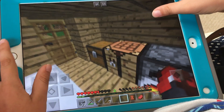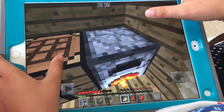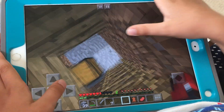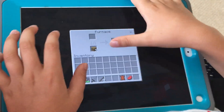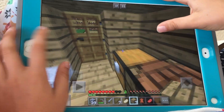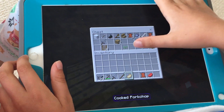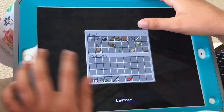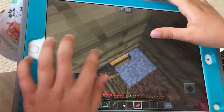We're going to get shears and a cooked pork chop — sounds yummy. Now we can put this in the chest and let's put that in the chest. This is a lot of leather! Honestly, how much saplings do I have?